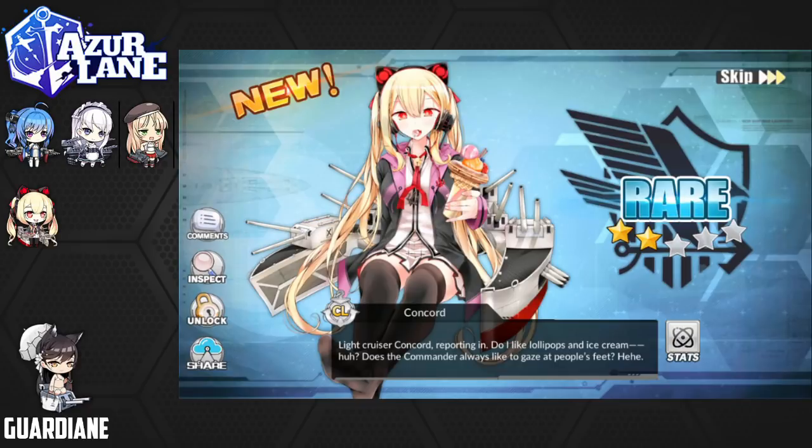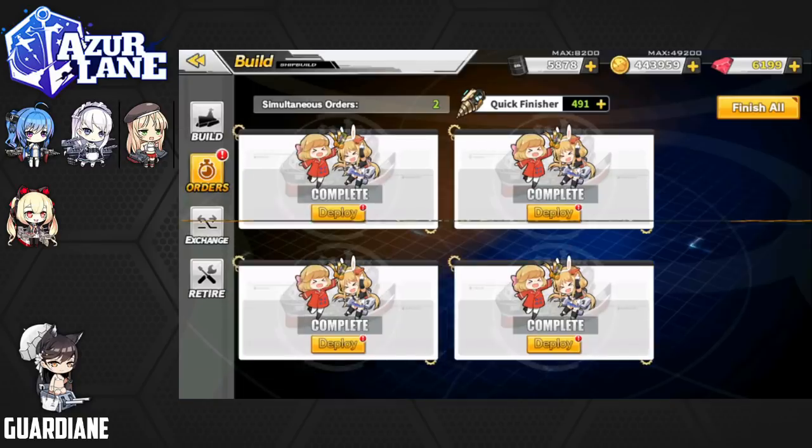Let's lock Concord in. She says: 'Light cruiser Concord reporting in. Does the commander always like to gaze at people's feet?' I'm not really into feet, Concord — not me. But happy to have her, glad to have a new ship in the dock. And that is very exciting. We did get Concord.